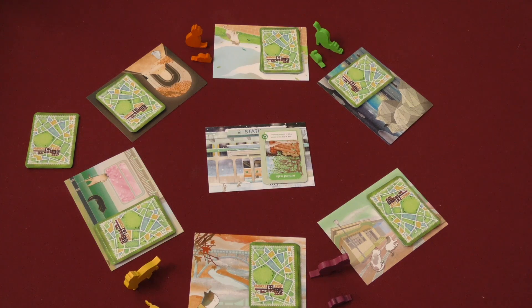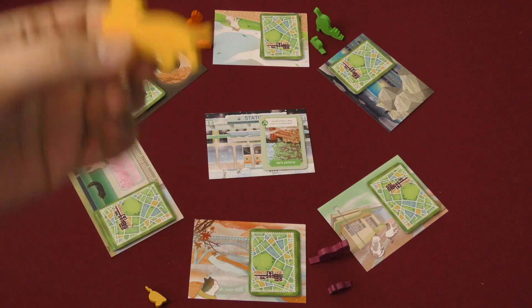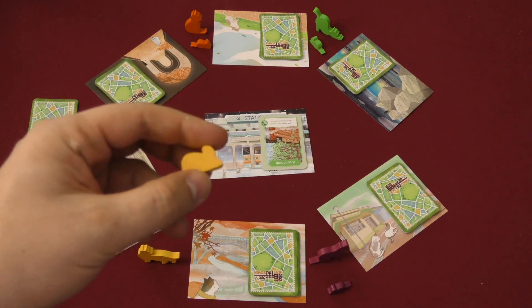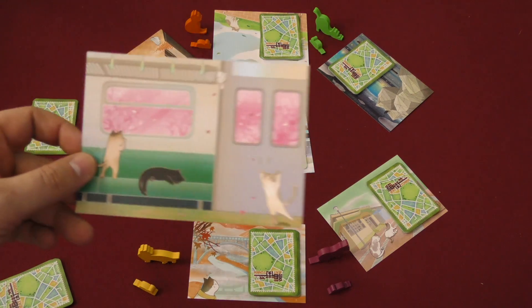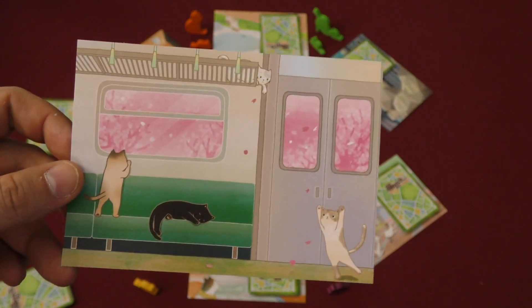In this game, each player is a cat. You take a token of your cat — the cats are in different poses and different colors. You also get a mouse, which is really just for putting in front of yourself to remember who you are. There are different locations on the board, and each of these locations is really just a placeholder, but the artwork on them is really beautiful.